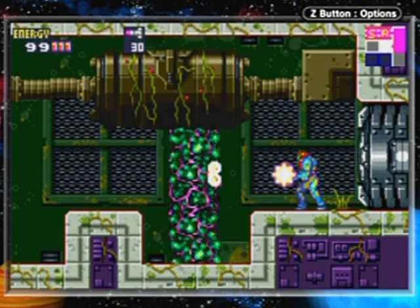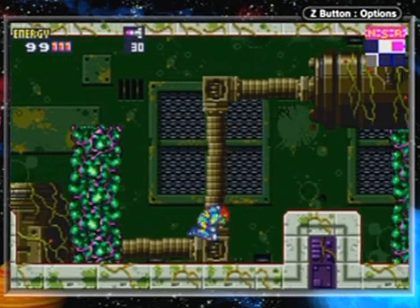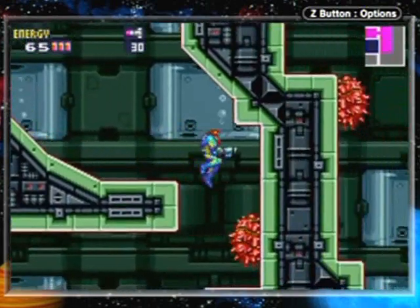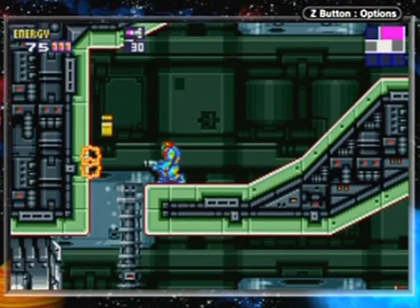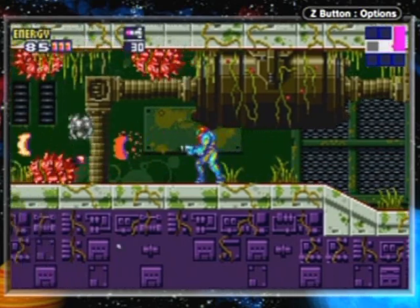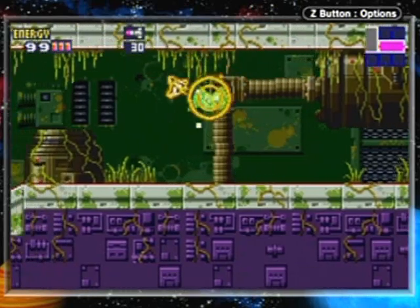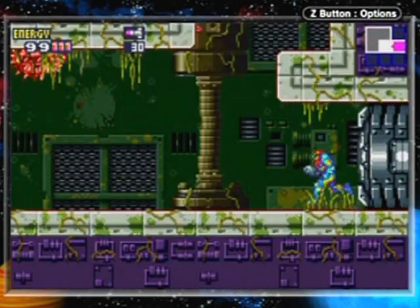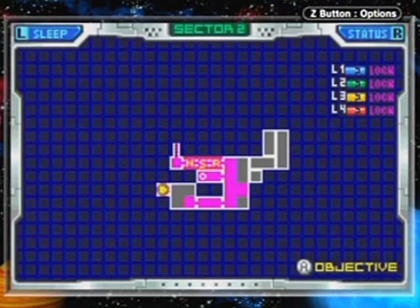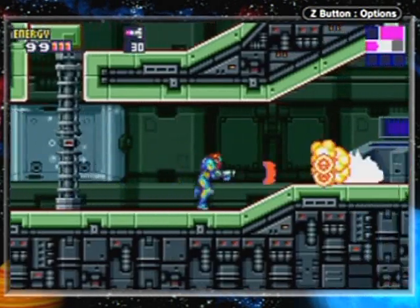I don't think I'm supposed to be here just yet - that's something I need to freeze. I'll come back here later when I can do so. Let's move on. Oh look, a secret floor - who would have guessed there was a secret floor from those two suspiciously out-of-place blocks? The early game stuff is pretty easy to figure out intuitively. I probably shouldn't go in this direction since the navigation room is the other way, so let's take the lower route.